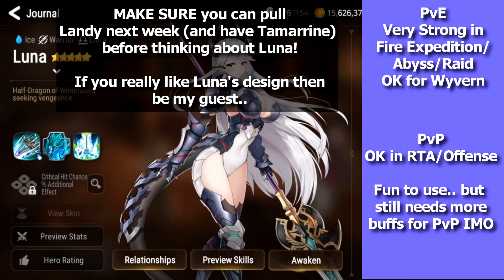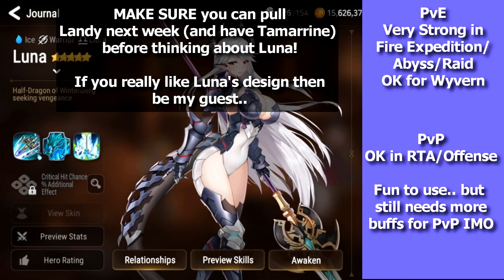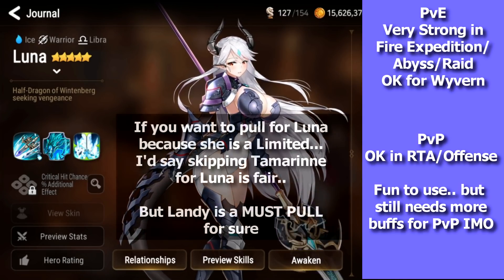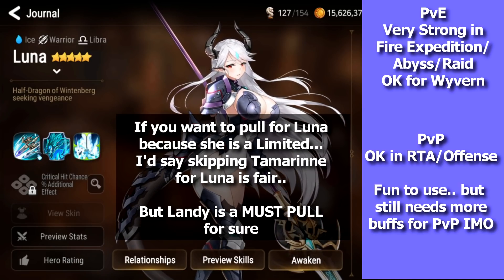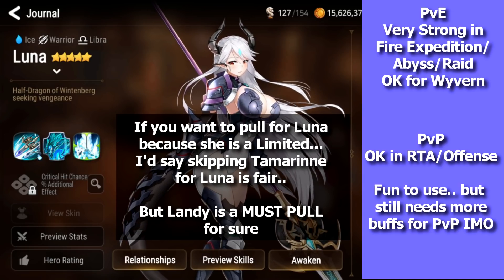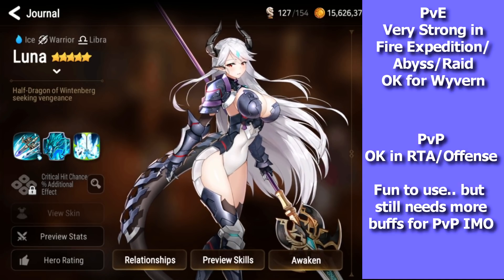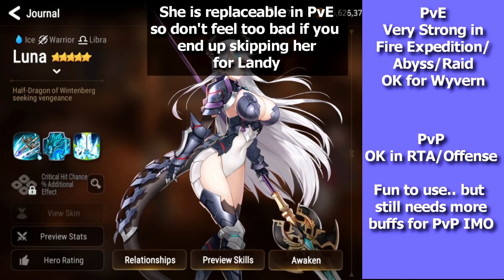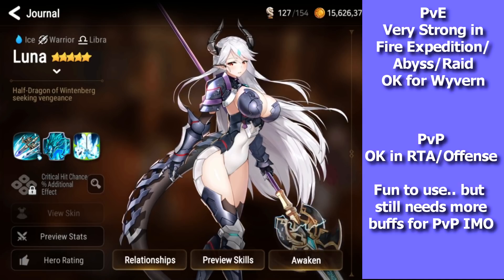Pull for Luna only if you have enough bookmarks saved for Landy. If Tamrin's banner is currently running, make sure you already have Tamrin before pulling Luna, then ensure you have enough for Landy. Landy is a must-pull. Luna, although she's nice and the model looks amazing, is kind of skippable because she is replaceable in PvE. If you only have enough for one pity right now, save it for Landy — she's just that important.